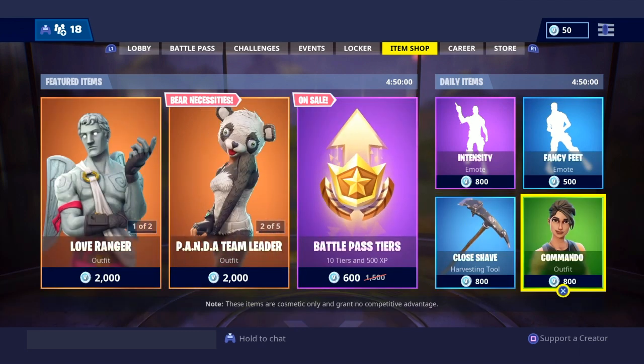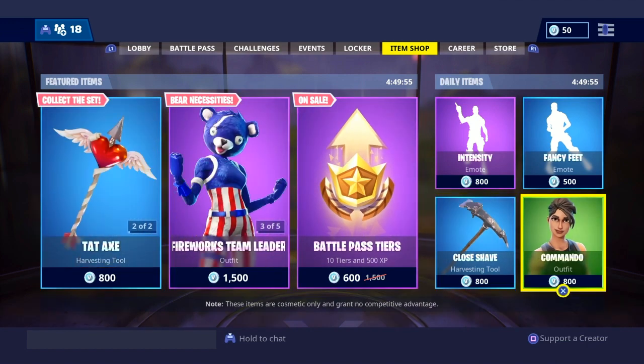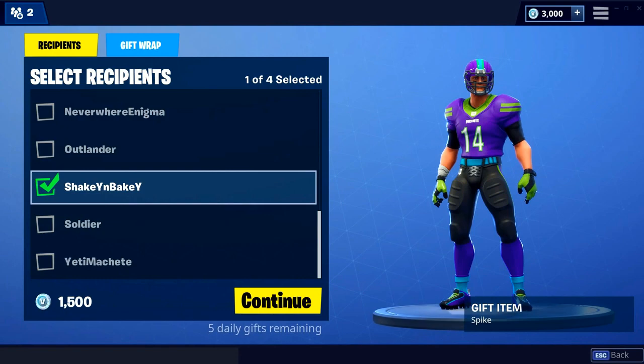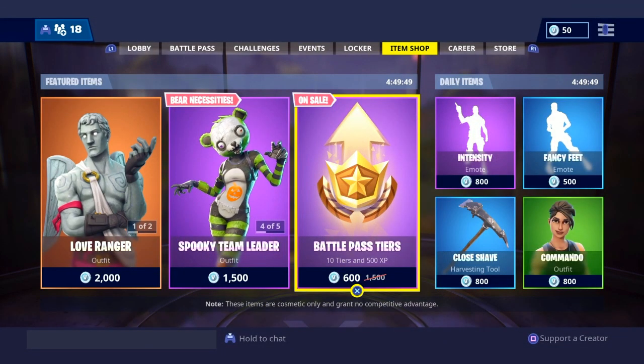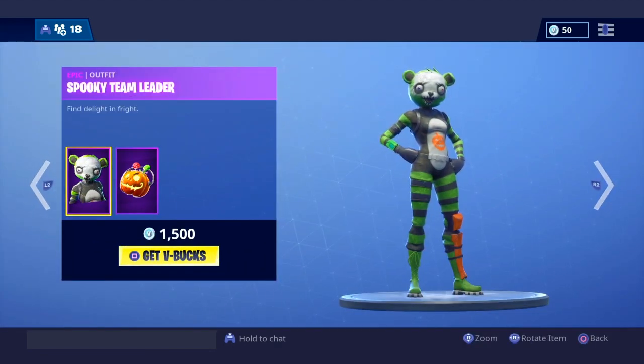It's pretty easy and I'll be showing you some screenshots of how you do it, because I can't do it myself. As you saw in the screenshot, it's simple and very easy to do. You just have to click on the item you want to give, press X, then choose the person you want to give it to, and that's it. When you gift them, they'll be happy and you'll be happy to share a new skin or item with them.